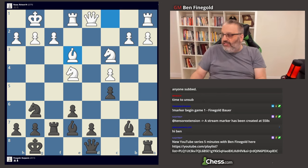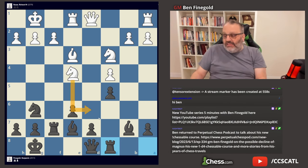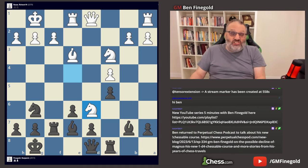He played Bishop E3 attacking my pawn, but I saw it. Played Rook C8. Knight D6 — and this is a blunder that loses the game. I don't really blame him; Knight D6 looks good. But he has to play something more passive, like Queen B3 or Queen G4. Then he's not necessarily losing, but his game isn't very good. Knight D6 just loses the game. It's a faux aggressive move.